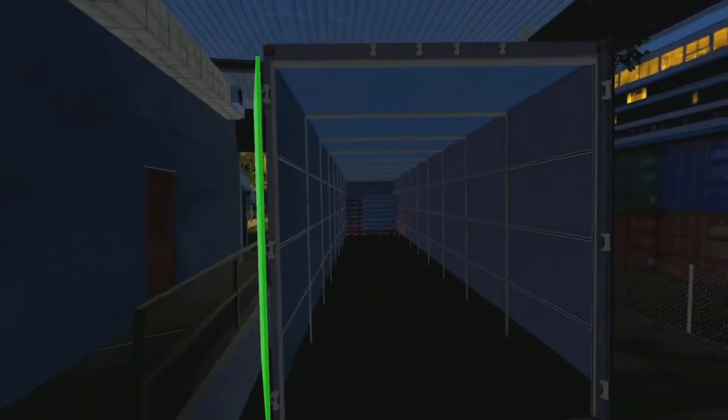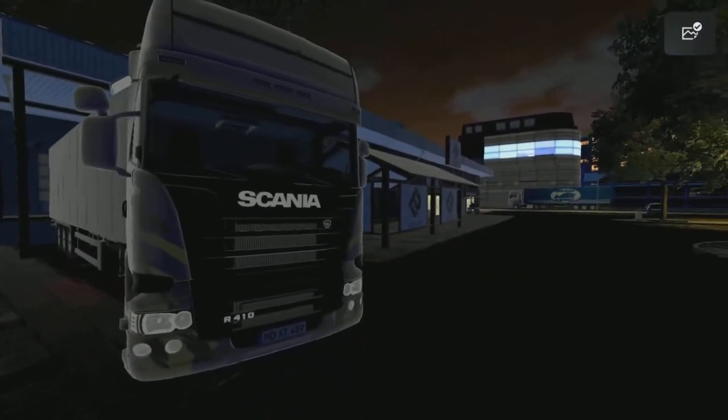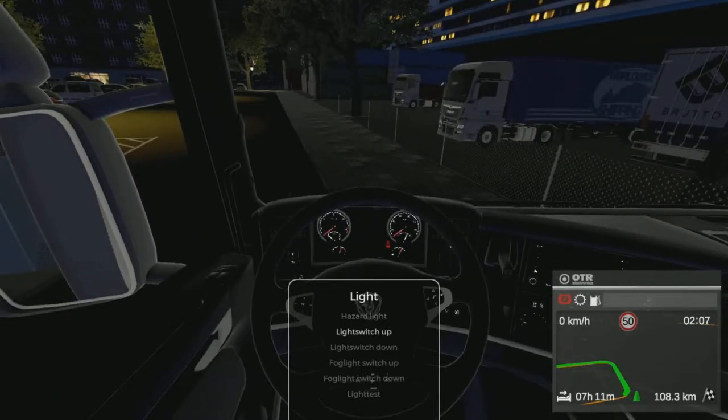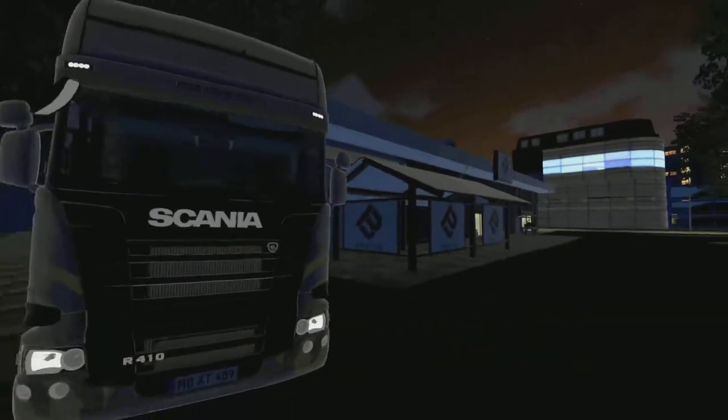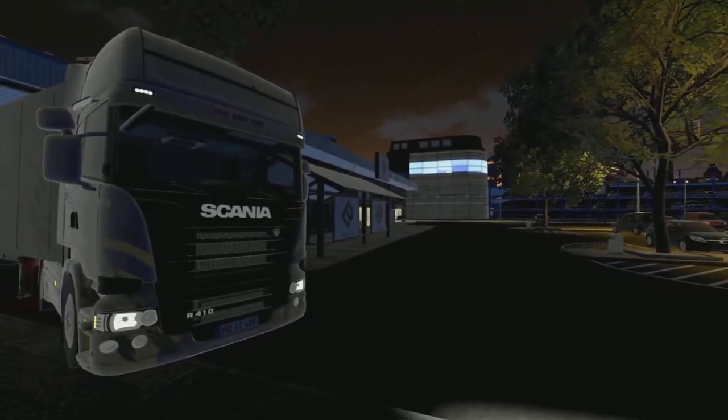There we go, it's already in the truck - you can see it right at the end there. Obviously you can't actually get in the truck, but it's only a little load today. It'll be a fairly short drive, about 20 minutes or so. Let's get a screenshot of the Brutto - you'll probably see that in the thumbnail. The new thing is you can actually see when I take screenshots now. Let's get the lights on - look at that, that is a beast. Hopefully at some point we'll be able to customise it a bit more.